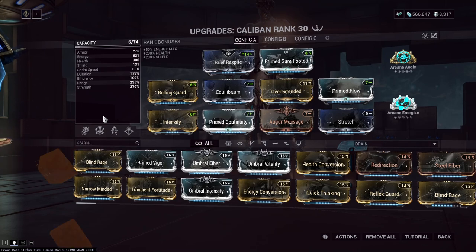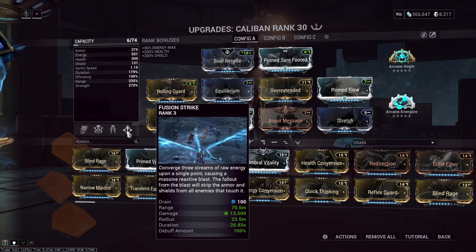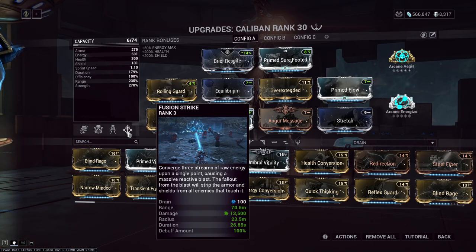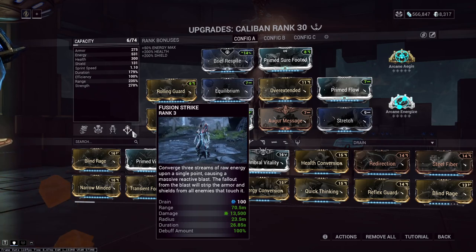I always run this build every time I get this Helminth. With 235 range, 270 power strength, and 179 duration, and I don't do anything with the efficiency. Energize Aegis just patches up all of the holes that he has, and even his three does damage. The big thing is the shields per second, and also the CC that he brings — 51.7 meters with max targets of 43. It allows you to be incredibly safe. Where if you're getting attacked by a bunch of enemies or Eximus, you'll only have to worry about the Eximus. And it obviously gets him enough strength to do a complete shred of the enemy's resistances.